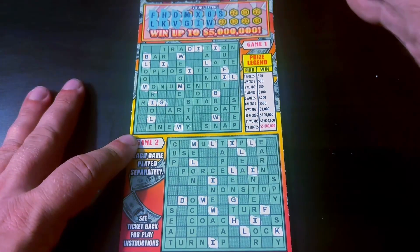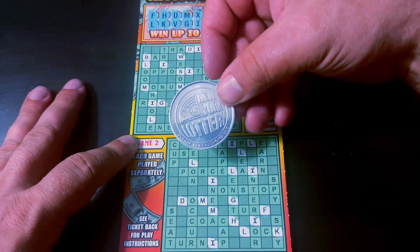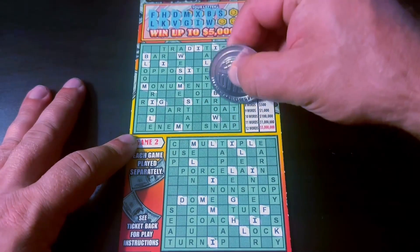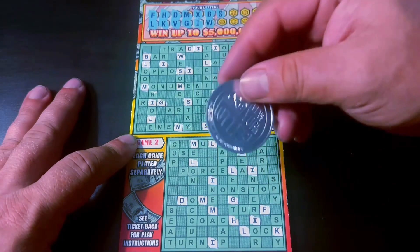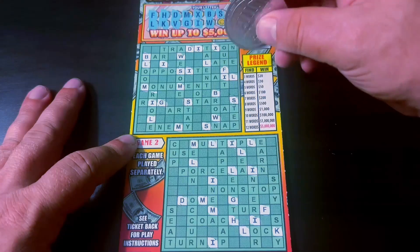An S — that's a good letter. I am using this new coin from the New York Lottery, sent to me by Susan G. Thank you so much, Susan. I like it. The scratch is very, very nice. I'll be using it a lot. It's light, sharp. It's basically like the Florida Lottery coin that you can get at the headquarters, but only it's New York.